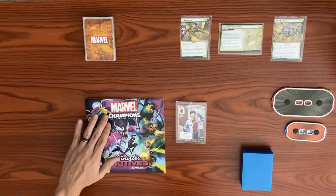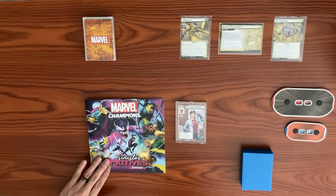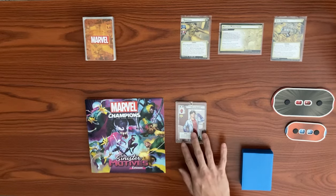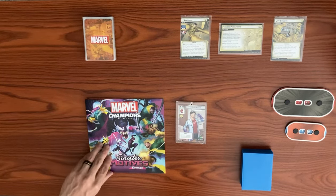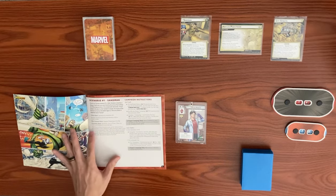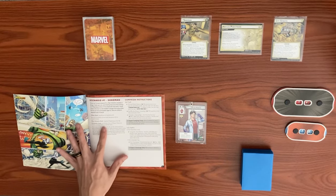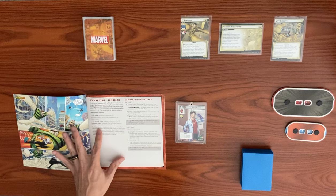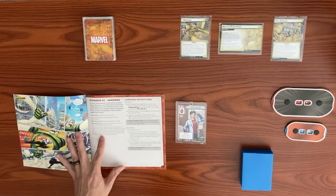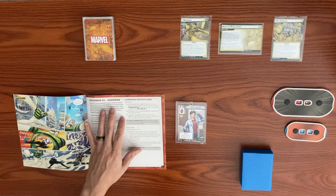We are playing the Marvel Champions Sinister Motives expert campaign, starting off with scenario one: Sandman on expert mode with Peter Parker Spider-Man. For the setup instructions, the encounter deck includes Sandman, City and Chaos, Down to Earth, and the standard sets, plus the expert sets, already shuffled into the encounter deck.